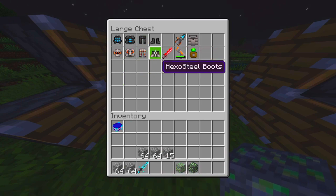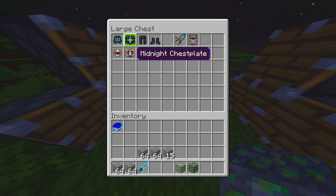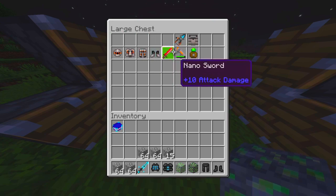We have hexo steel boots, hexo steel, and then we have midnight boots, midnight chest plate, midnight leggings, and a red light helmet. We're going to put these on and then test out the hex plate.